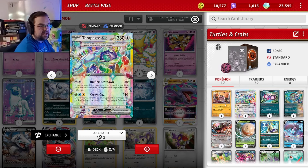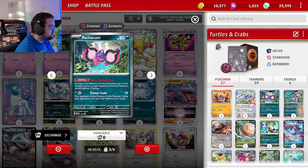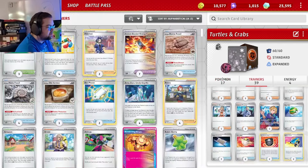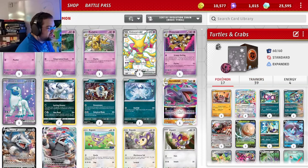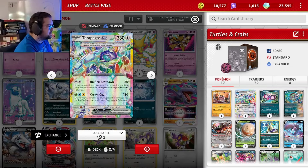With Terapagos's Unified Beatdown we can attack pretty early in the game dealing big amounts of damage, and in combination with all the poison we're going to be inflicting on our opponent, its attacks do quite a bit more. Unhinged Scissors is our main attack — it does 30 damage plus 160 more if your opponent's active Pokémon is affected by a special condition, in this case poison. To enforce that, we have the Pecharunt, the Brute Bonnet, and Radiant Sneasler to increase damage, with Ancient Booster Energy Capsules to actually cause poison.